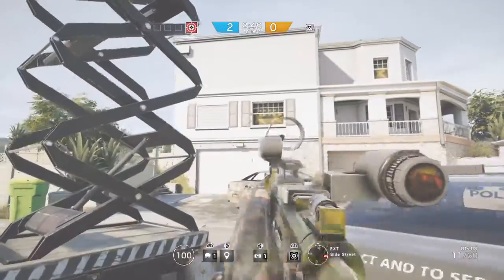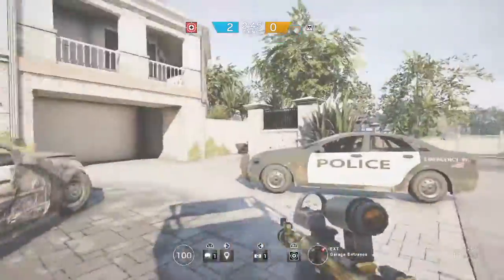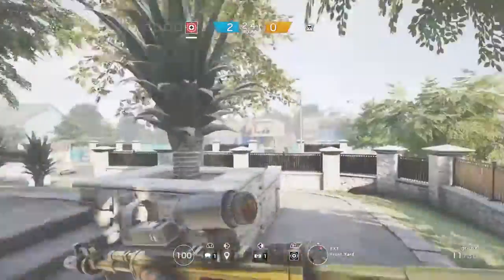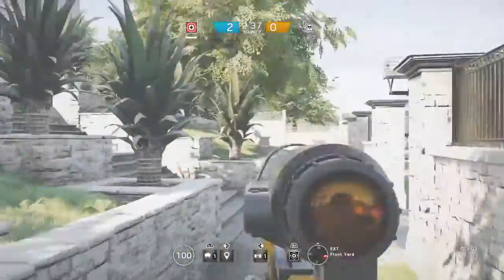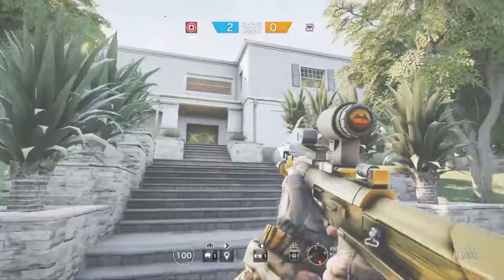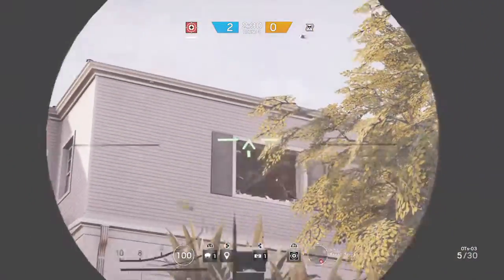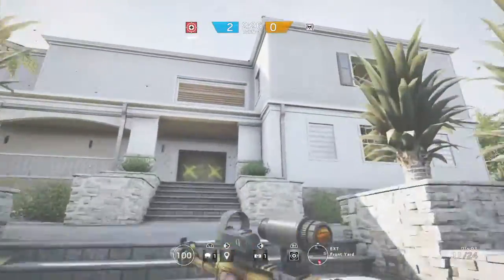Alright, part two of tips and tricks. So like I was saying last video, say they're in the workshop and then you shoot in the window. I'll demonstrate this. So you shoot in the window so it breaks, so they think you're outside. They may stand up.